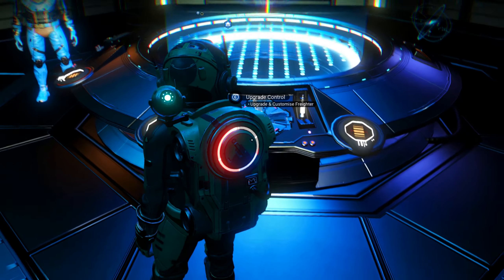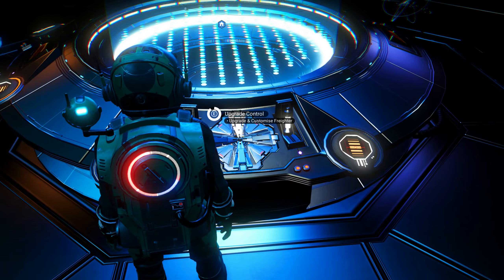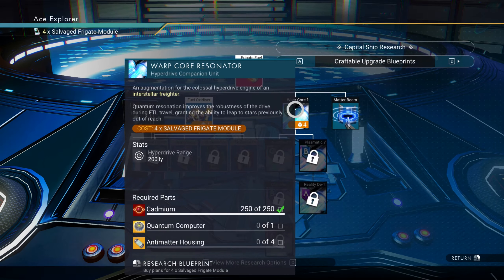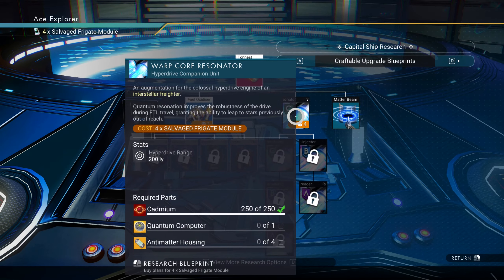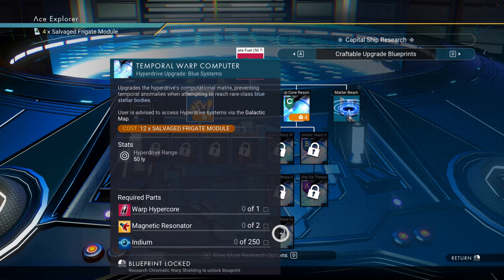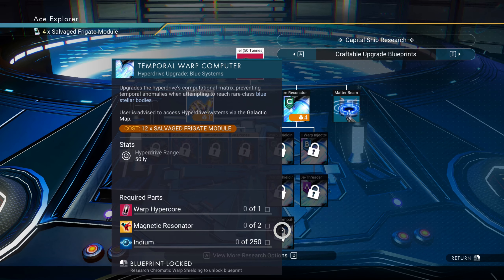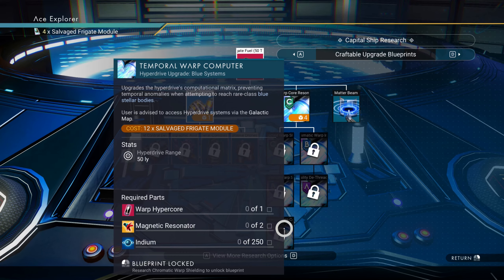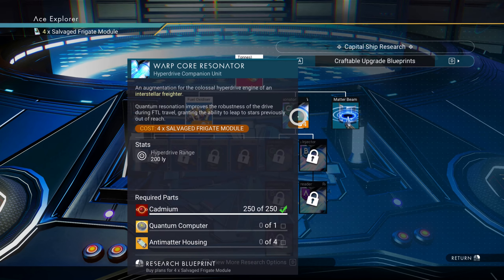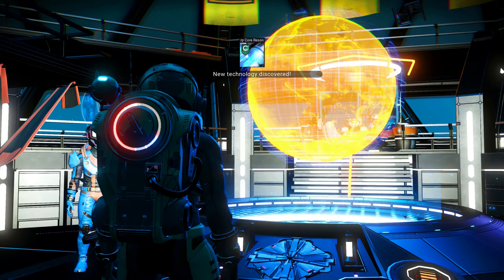Today in No Man's Sky we're going to do the freighter upgrade — specifically the warp core resonator hyperdrive upgrade. I want this so I can continue the upgrade line to get the hyperdrive upgrade that allows my freighter to go to blue star systems. I've been wanting to summon my freighter to some of the blue systems I'm in, and I can't without this. I'll need to build some quantum computers and I have some antimatter housings and cadmium ready.